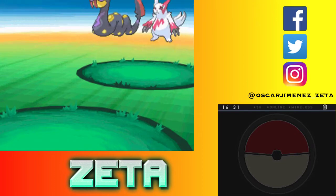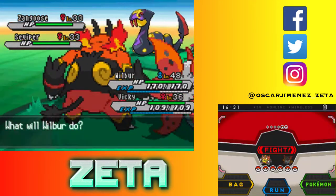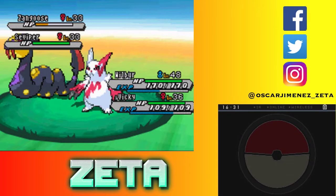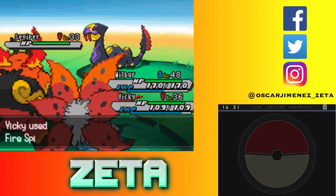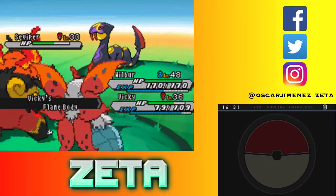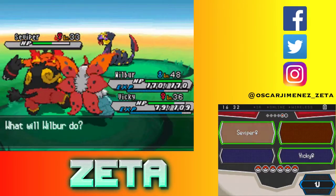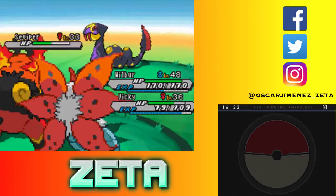Zangoose and Seviper, level 33 and 33. The levels are staying at around 30 to 35, so that's fine. I'm gonna Arm Thrust you, and then you are going to use a Fire Spin on Seviper. Arm Thrust should be able to kill even with two hits. Fire Spin — that did more damage than I thought. Volcarona does have massive special attack. You got burned! Oh, actually you used Shed Skin — I was gonna say you're gonna take burn damage and Fire Spin damage. Flamethrower, flamethrower — and there we go.